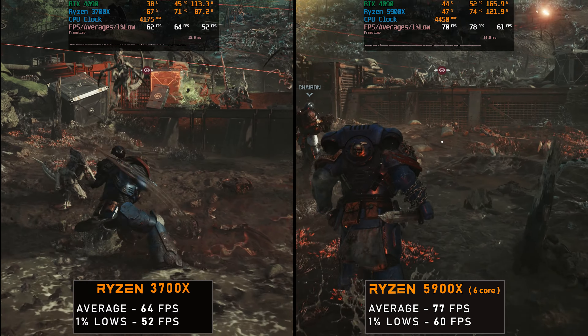The 7800X 3D is 72% faster on average FPS over the 3700X, and 44% faster on the FPS averages over the 5900X. And for 1% lows, we see really nice gains — we're at 85 FPS 1% lows on the 7800X 3D compared to only 52 FPS on the 3700X and 60 FPS on the 5900X. That's an advantage of 64% faster on the 1% lows over the 3700X. Very nice — great job from AMD. And it also consumes very little power compared to the 5900X, which consumes like 100 watts.